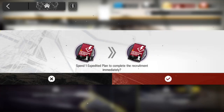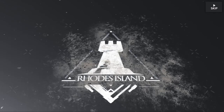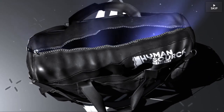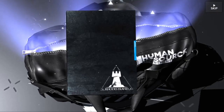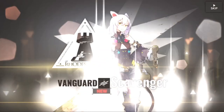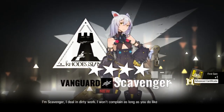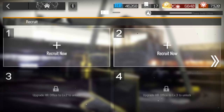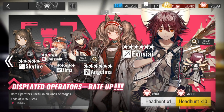I'm going to speed up the recruitment process using this item. Let's see who we get — that's how the summoning animation looks. You open the bag, get the file folder with the candidate, and then you'll know who you got. I've gotten Scavenger — first time seeing her, she's a Vanguard. She's pretty nice and looks pretty cool as well.